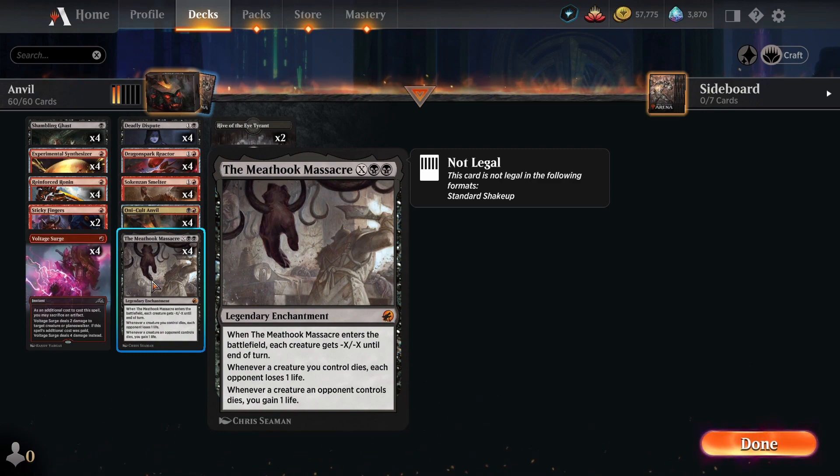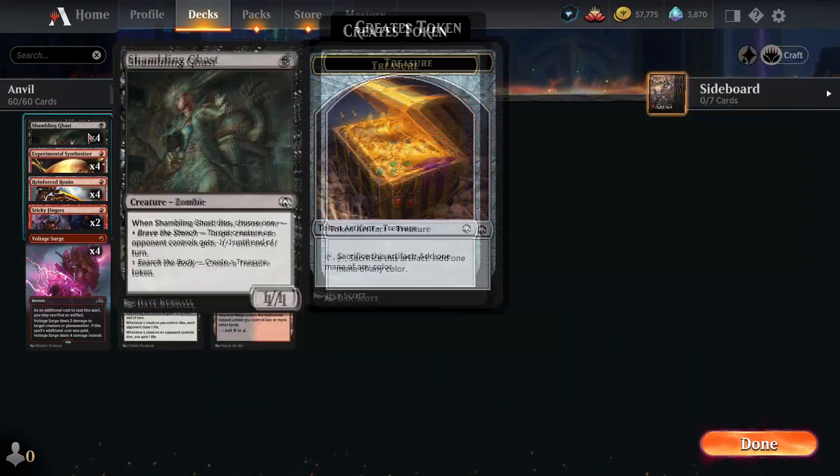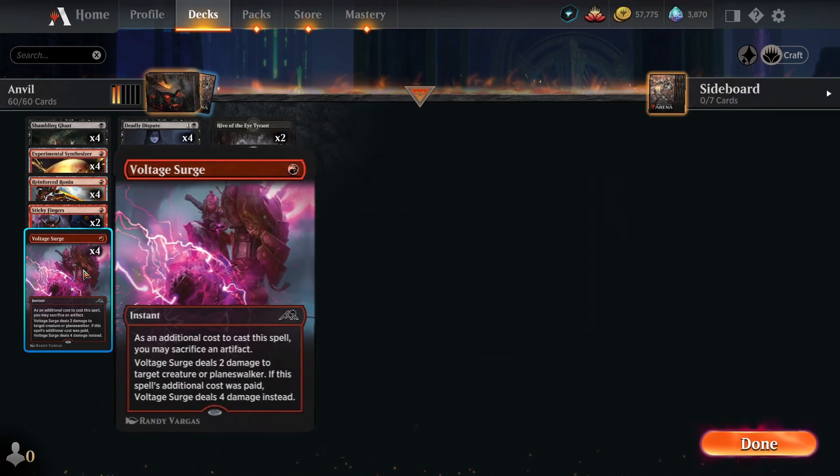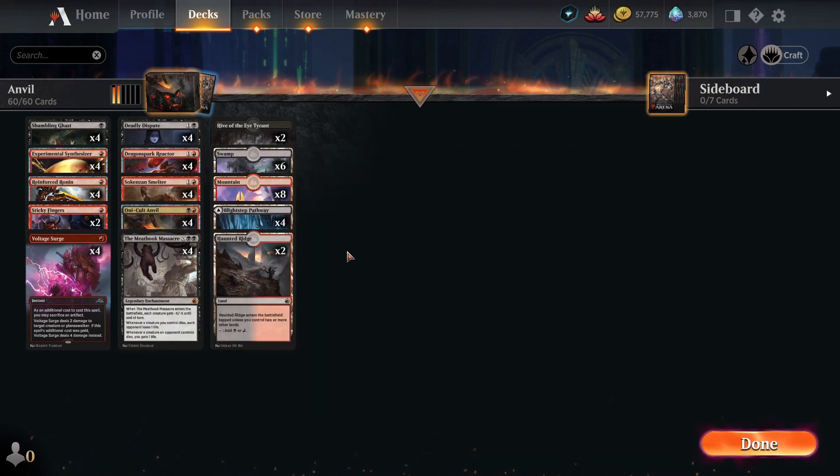The Meteor Massacre is actually the only rare or mythic card in this deck — everything else is just commons and uncommons. So if you want to build it yourself, it is actually a very cheap deck aside from the Meteor Massacre. But the Meteor Massacre is a card that you should probably have in your collection because it is a very powerful card, either in mono black control or in other deck types.